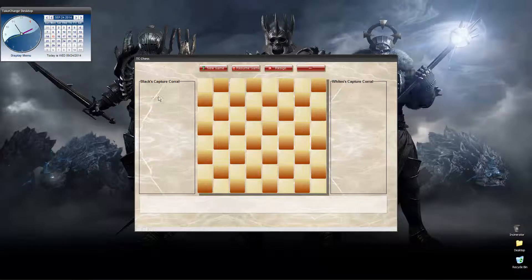On the left you have Black's capture corral, and on the right you have White's capture corral. At the top you have some buttons for controlling different points of the game, and at the bottom you have a message center which will communicate with the user what's going on.